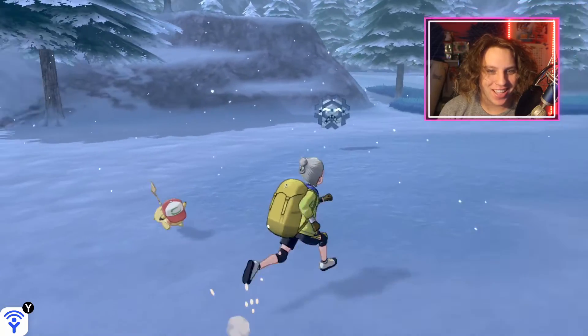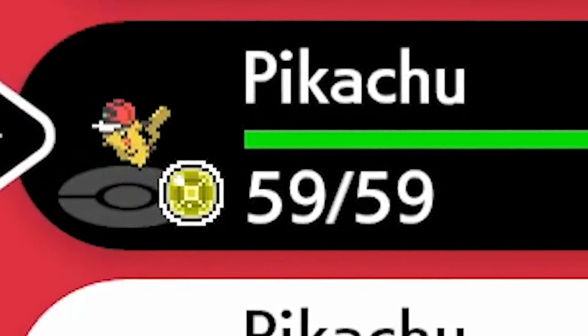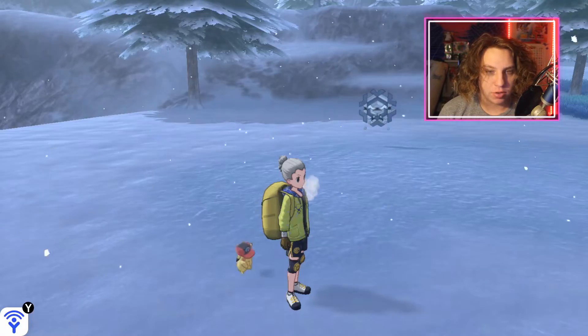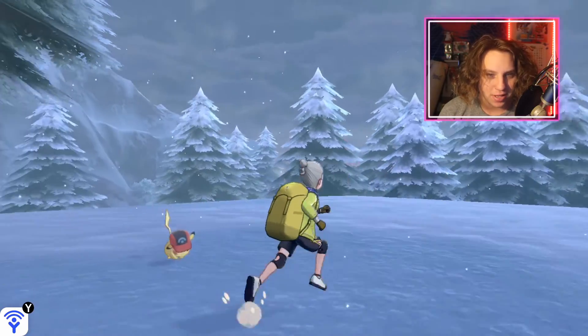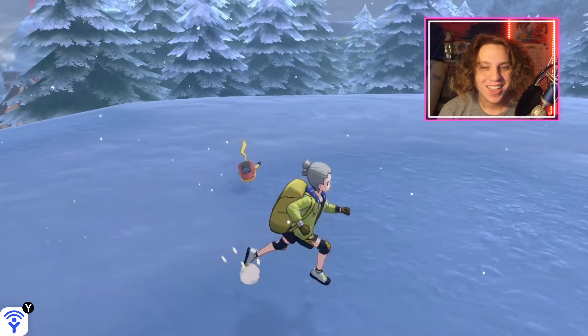Yo, I forgot about that. I want to see the Sinnoh one run around. Oh, the World Cap one comes with a light ball — that's awesome! Alright, let's see the best hat Pikachu run around with us. Yo, that's what I like to see. W. Look at this little dude just frolicking. Heck yeah.